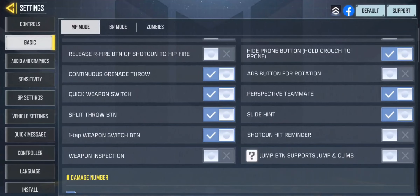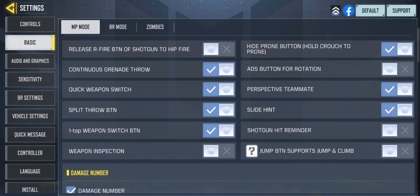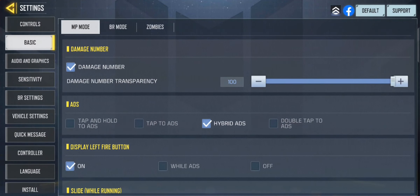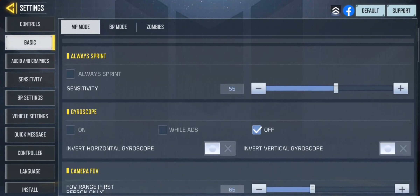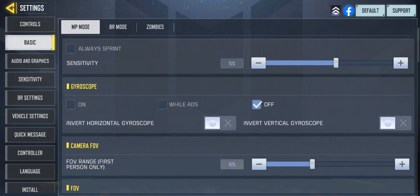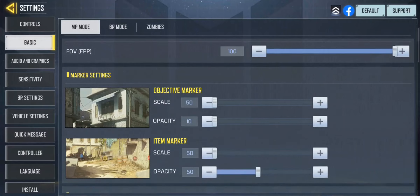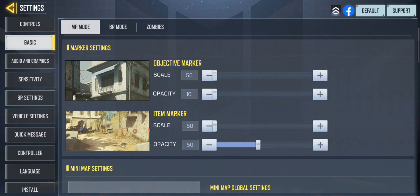You can pause the video as I scroll through to keep this short. Damage numbers — definitely have this ticked on; I see a lot of people without it, but it keeps your damage count precise which gives you an advantage. My frame of view for friends is 55, my FOV is 65, and these are my item marker settings — try them out and see if they work for you.